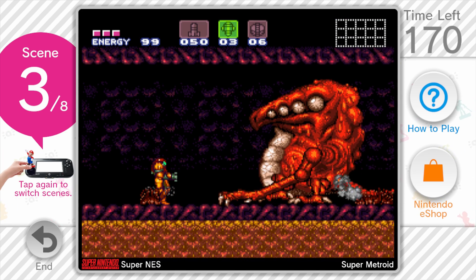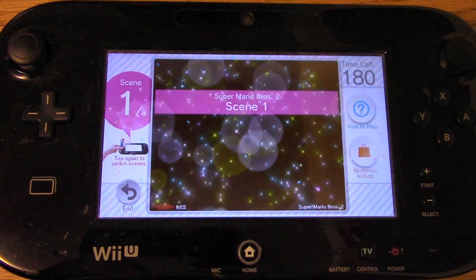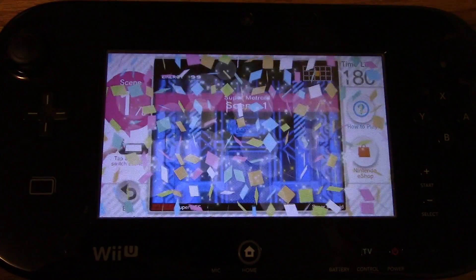It can be a lot of fun, but there's one big catch. If I want to play Super Metroid and I scan Samus, I'll just get Mario 2. Of course, because when I think Super Metroid, I think Fox McCloud. And your Samus might give you something completely different.